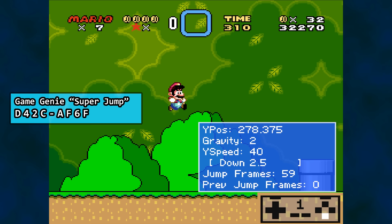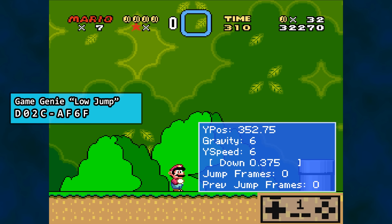The button press logic still applies as usual, and letting go of the B button returns our gravity constant to 6. If we switch to the Mega Jump, gravity drops to 1. We can jump really high now and are in the air for 160 frames — 2 and 2/3 seconds. The low jump increases the gravity constant to 4, and we are pushed back down to the ground a lot faster than usual.